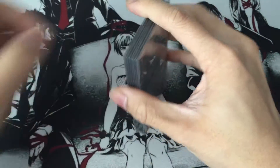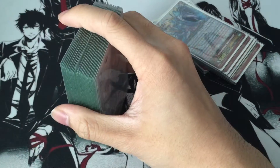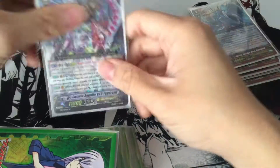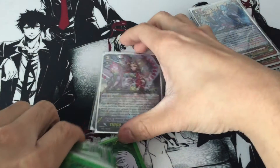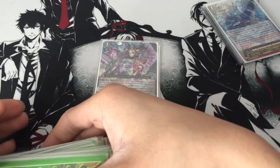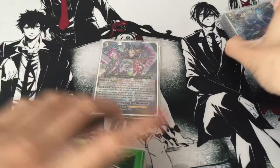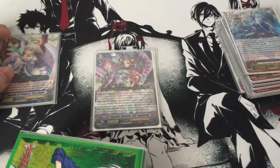That's basically it for this deck profile, guys. Field formation wise, there's not really much of a set formation — just kind of go with the flow. Obviously you just want to get CEO Yggdrasil on the Vanguard circle, and if you Break Ride on top of Angelica it's even better. Whatever rear guards you can put out, just put them out — whether grade 2 or grade 3. Having a lower power rear guard is not too bad especially since you're running stands, hitting 16k. Other than that, that's it for this deck profile, guys. I'll see you in the next video. Bye.